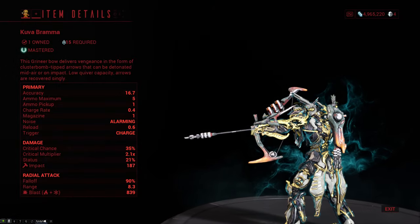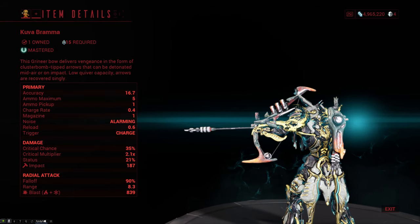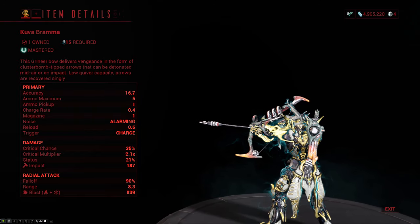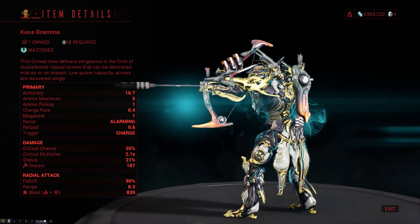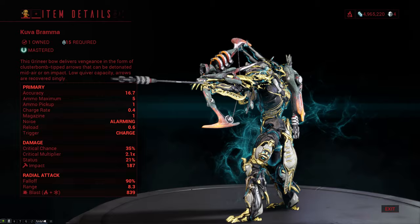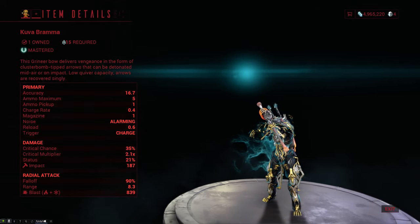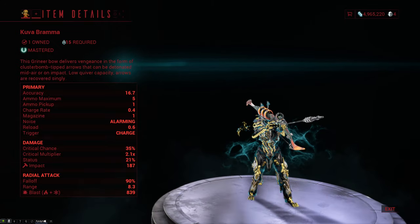If you hit something with the bolt directly it will do pure impact damage, with the follow-up explosions doing blast. It comes with very good 35% crit chance, a slightly above average 2.1x crit multiplier, and a solid status chance of 21%. It also charges very fast with a charge rate of 0.4, and it has a really fast reload of 0.6.